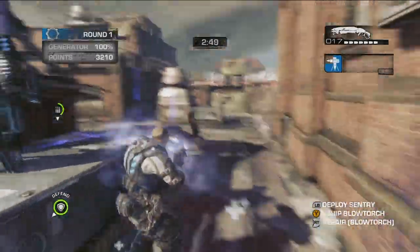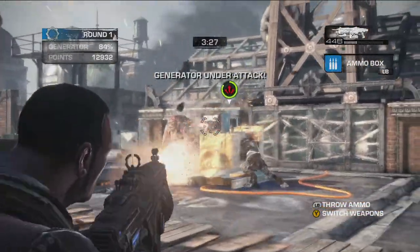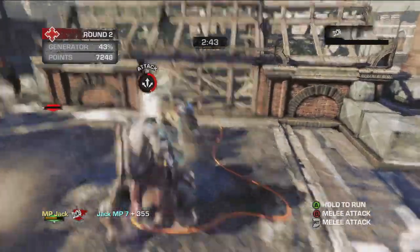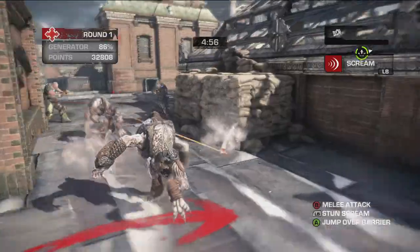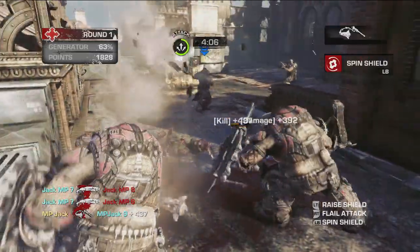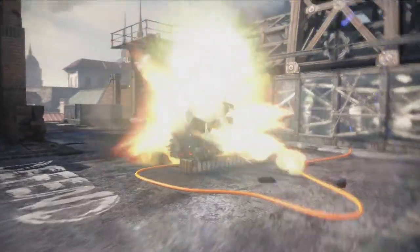The concept is simple. Two teams of five duke it out over a generator. The COG needs to protect its generator while the Locusts need to destroy it. In every match, you'll get to play as both COG defenders and Locust attackers. Who can destroy the generator fastest? Well, that's up to you. Whoever does, wins.